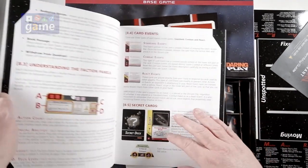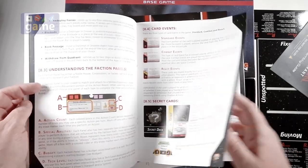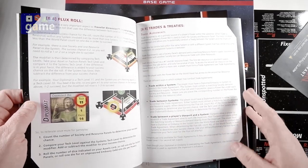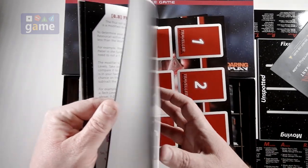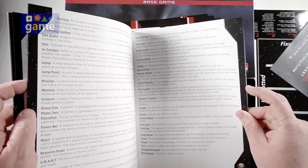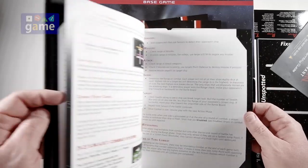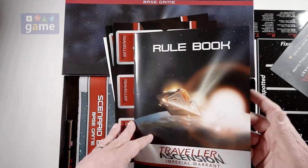The rule book is on thick, full-color stock with large print, as you can see. It comes in at 36 pages, including a glossary and a cross-reference.